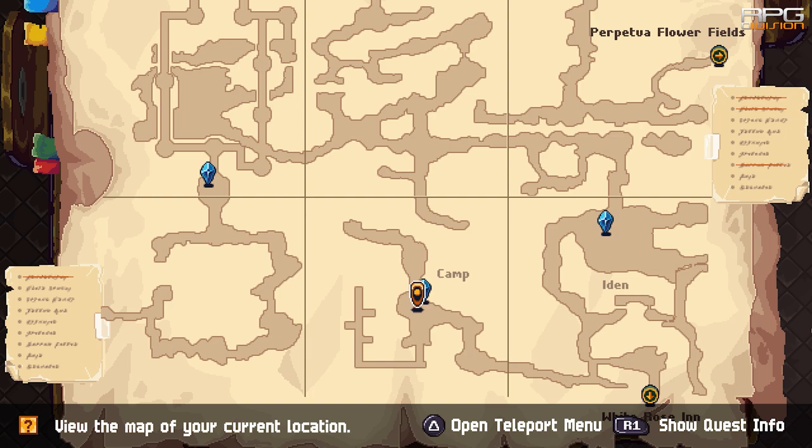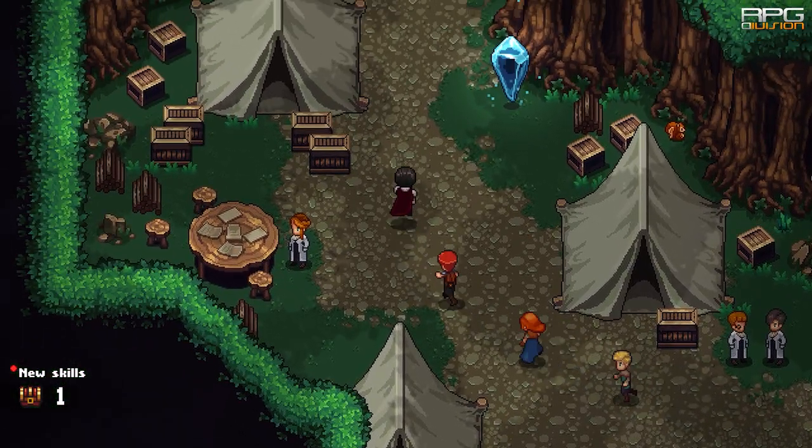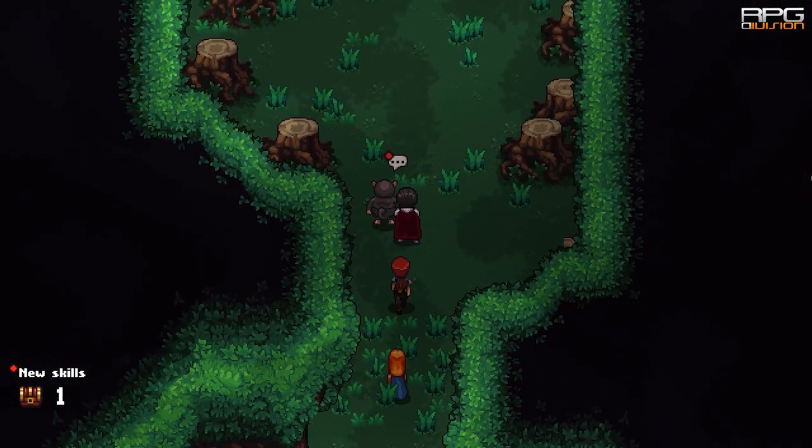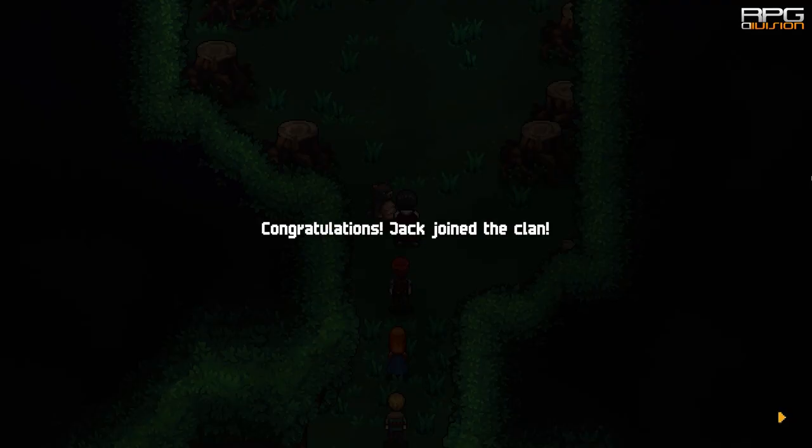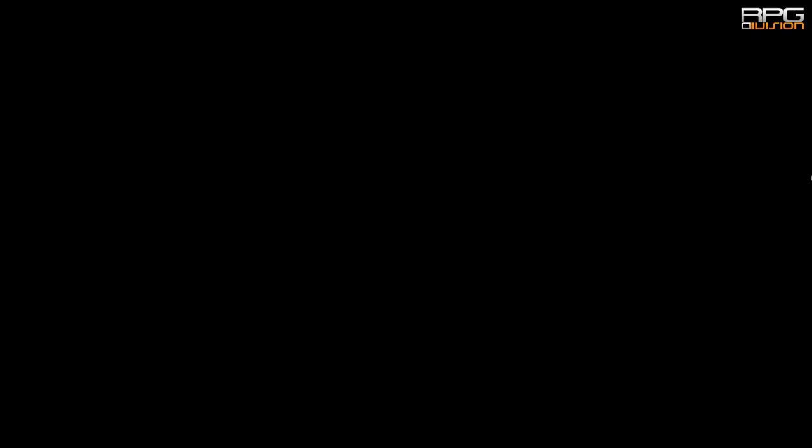For the Rusty Gun, go to Fearwoods and talk to Jack. After your clan reaches rank 3 and the story progresses to Act 4, Jack can be recruited into your clan. After Jack has been recruited, trees in front of him will be cleared and that's where you'll find Rusty Gun.